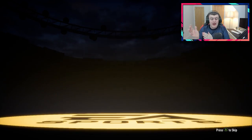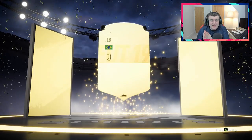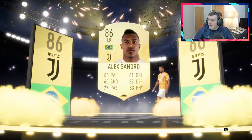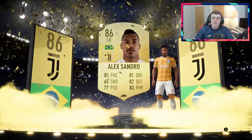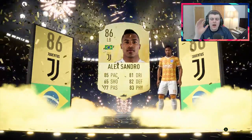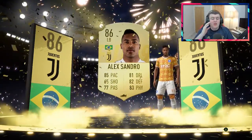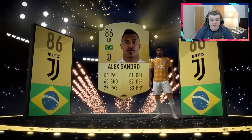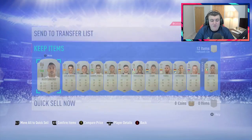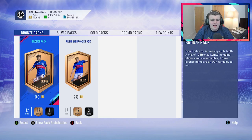Let's see if we can get anything good from the last 50k pack. Is it going to be a walkout, EA? It is going to be a walkout — Brazilian left back, Alex Sandro. That is huge, that is absolutely fantastic. He's a 100k plus player right there — first of all, that's huge. Second of all, he is so incredibly good on this game. He will be endgame for a long time and used in so many teams. I guarantee Jim's Real Estate will be using him. That is an incredible card. I'm very happy for Jim there, because I use Alex Sandro and he's absolutely incredible. Great pull there.